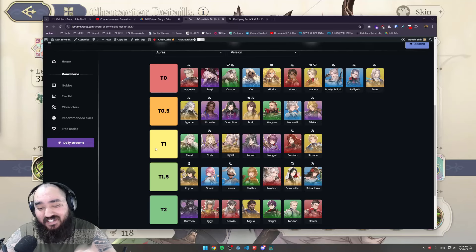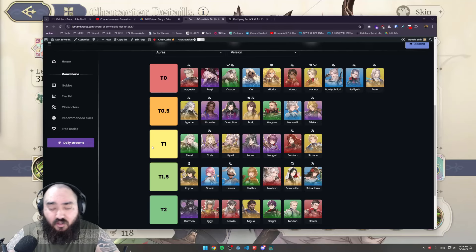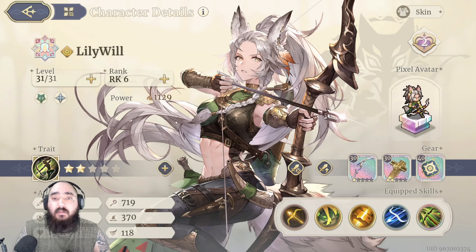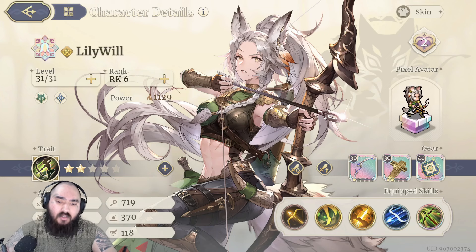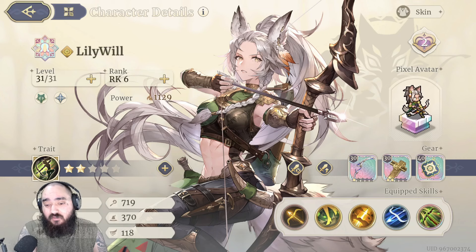A lot of people will see Lilywheel at T1 and think that she's not a really strong character, but the reality is that the more skills we unlock as the game progresses and we get higher in rank, the more powerful she becomes. Today I want to talk about her complete build, how to properly pick skills for her, and what type of gear you should be looking out for.